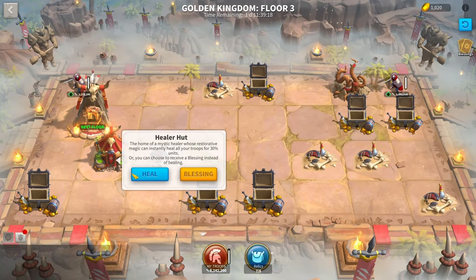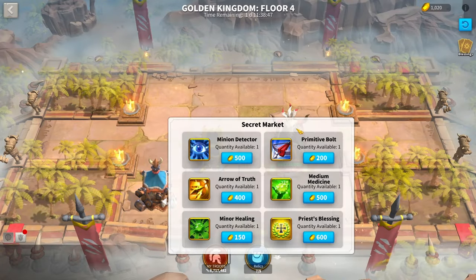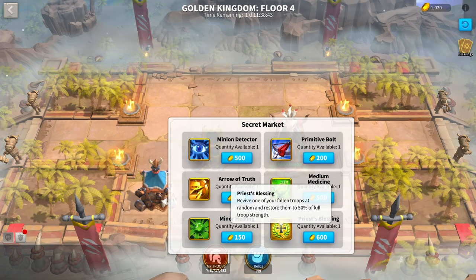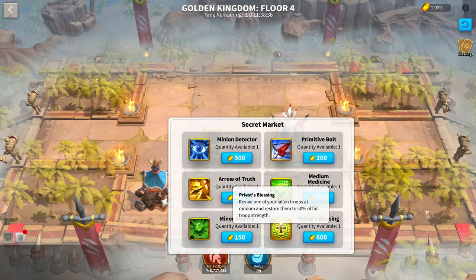You do still have a chance to get core blessings as you go further in, but it is much lower and much harder to get. Arriving at the Kuraku secret market — the shop where you use your Kuraku gold — first thing is I don't recommend Parise Blessing. It's probably the worst of all the options currently available, as it just randomly restores one fallen troop and gives them some HP.